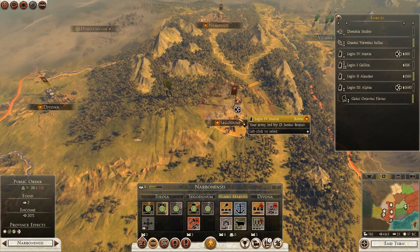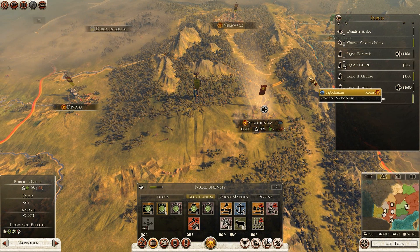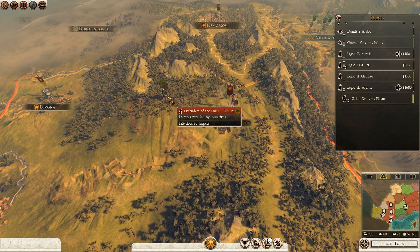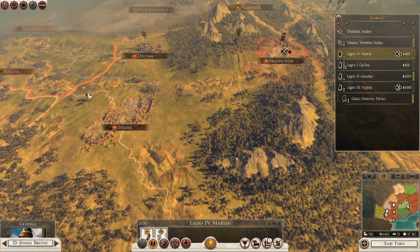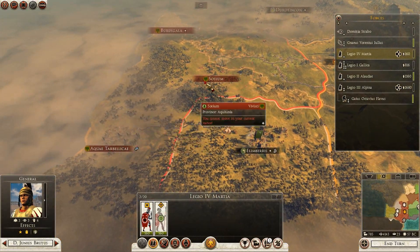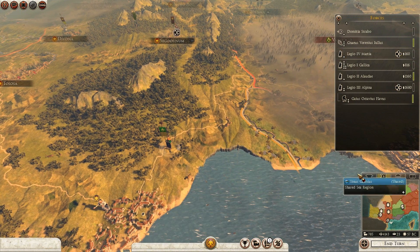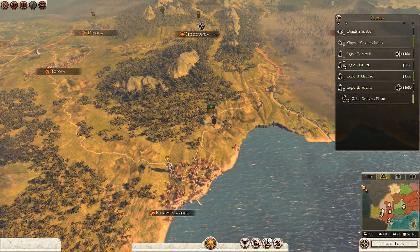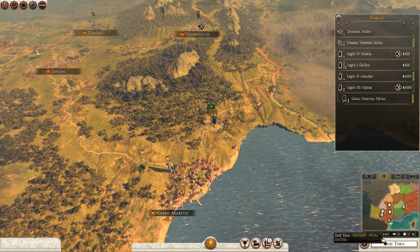That could just be the fourth legion in Sega Dunham - I'm sure I can build that up to be something even better at some point, but that just gives us something to defend for now. Maybe we can even use that veteran legionary unit to just go and take over some of these undefended settlements. That should be about it for now, so let's move straight on to the next turn.